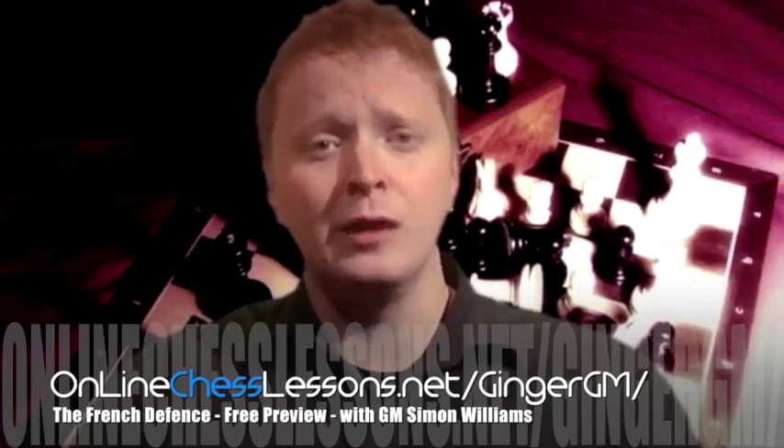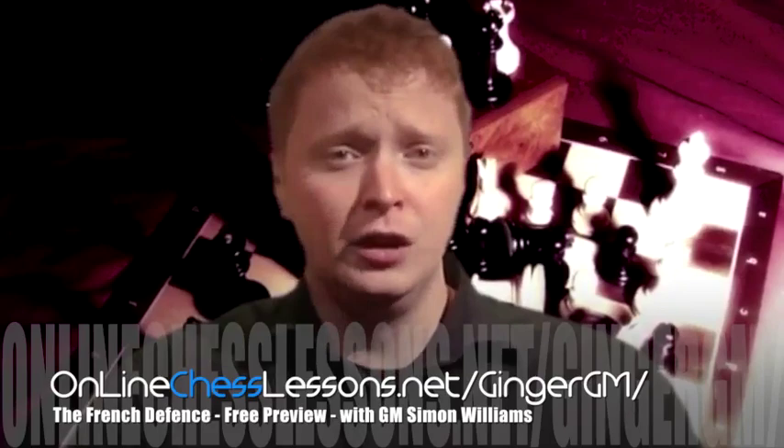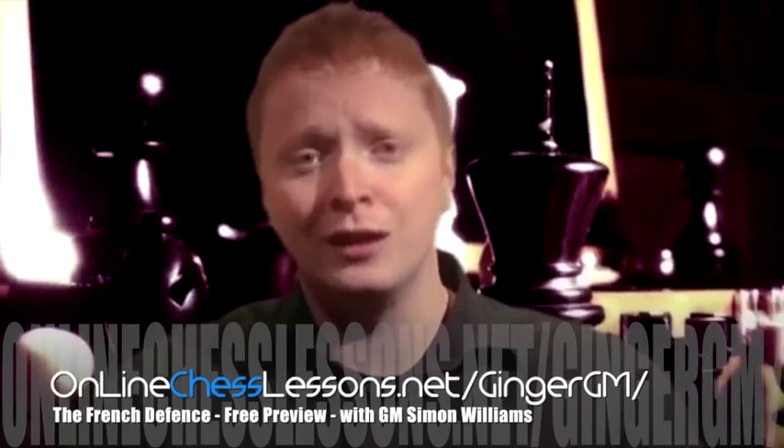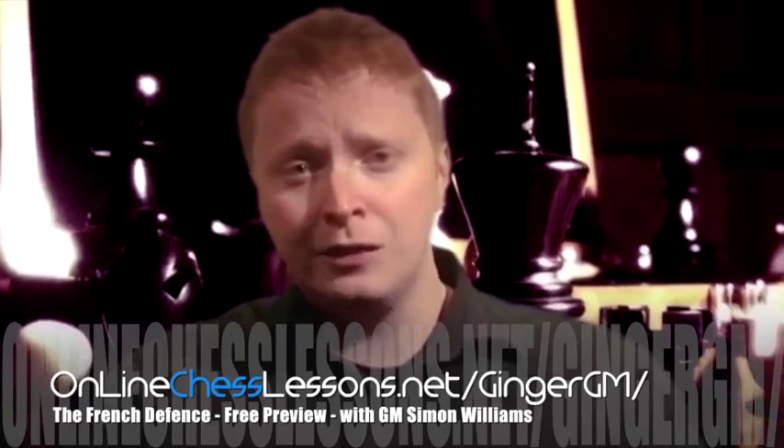It's a very solid way of meeting e4 because Black gets a very solid pawn structure in the centre. If you look at the games of Morozevich - even Carlsen has started to play it now in the odd game - you can see that it offers scope for lots of imagination and lots of interesting, exciting chess. I hope from this video it will inspire you to play in a similar exciting, interesting way with the French.